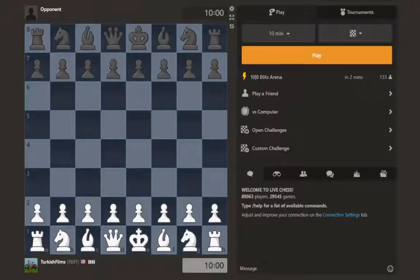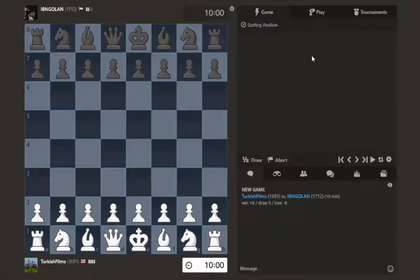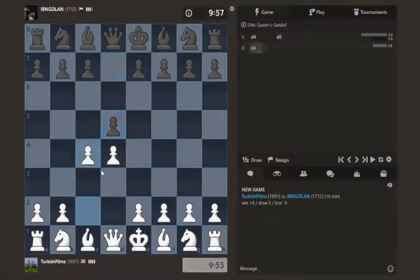Hello and welcome to Daily Chess episode 13. Today we're playing our game earlier than before, which I'm very happy about. We're playing a blitz game. Let's get started. Our current rating is 1691. We're playing someone rated 1712 and we're going to play d4. Okay, we play the Queen's Gambit.